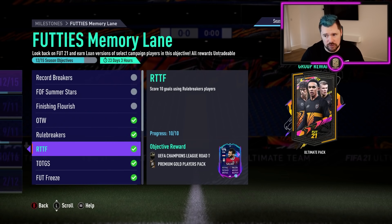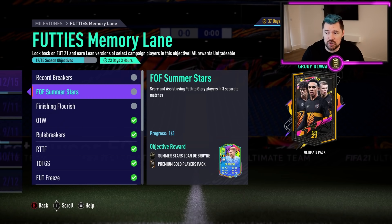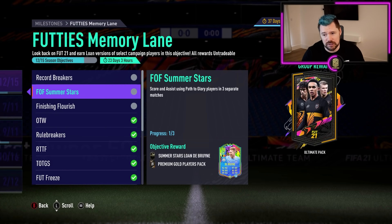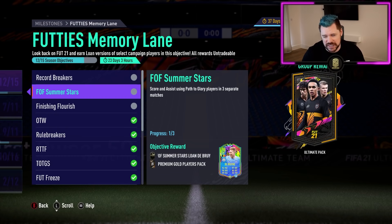For draft days we're not really pushing for that right now. Memory lane, where we got the 25k packs from, we've got three more to go before we get that ultimate pack. We've got to get one more assist with the Mohamed Salah we picked up, two more games where we score and assist with Hakuna, and then six games where we have to score volleys with this 98 Kevin De Bruyne — which I'll probably do in friendlies or against the AI to make it a bit easier.